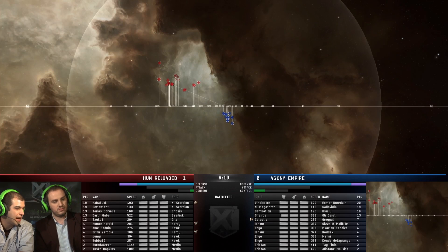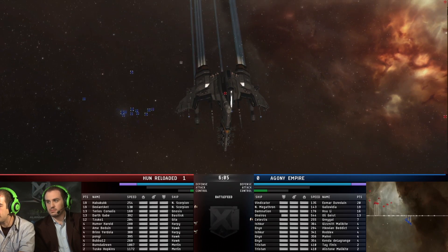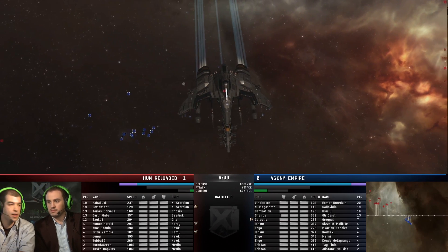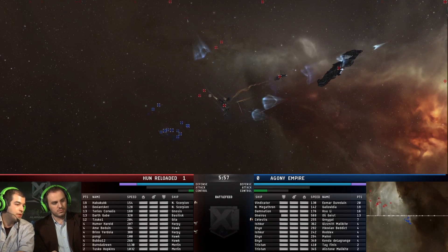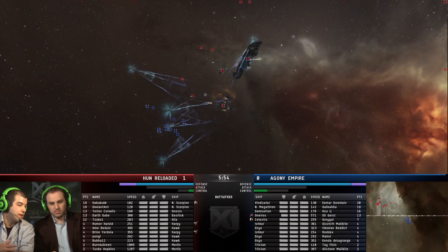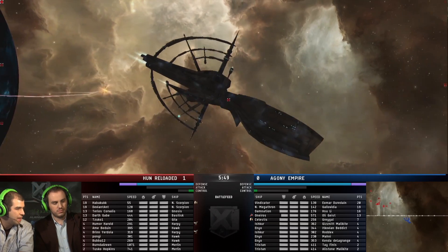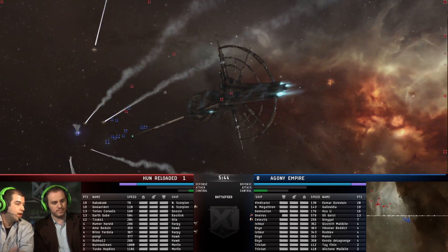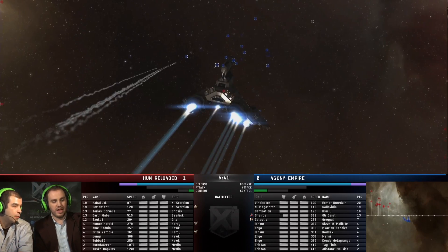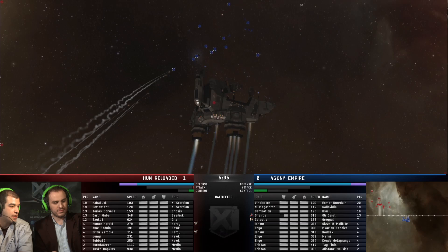It's interesting that Agony hasn't taken any damage so far. Hun wants to be far away — probably 60 or 70K between the ships. Hun has bouncers out and cruise missiles from the Scorpions — they should be able to do at least some damage from this range, but they haven't gotten anything done. They've hit the Oneiros a couple times but nothing that's really stuck. That's kind of a bad sign for them. Agony's been able to just tank for now, and it's interesting to note that the Hawks and Harpies haven't done anything yet either.